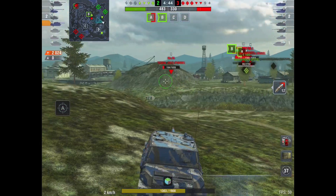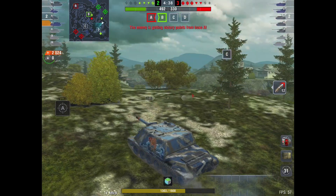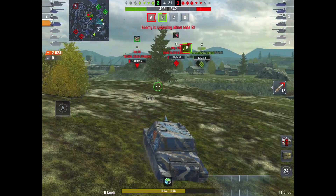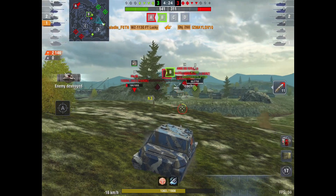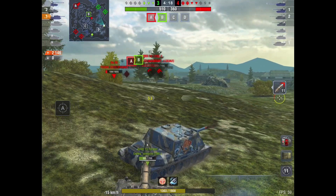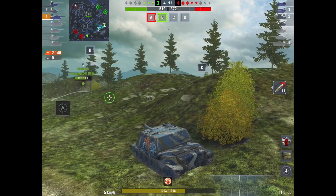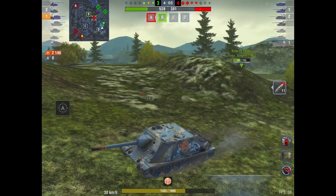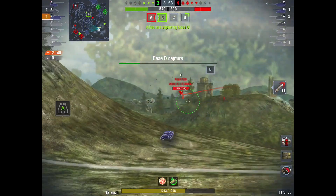They're doing okay, they've got a couple of bases — or wait, they're taking our A base, that's not good. We need to get that D base because they've got more tanks than us. If we don't get that D base now we're not going to get a chance, because they're going to be ahead and they'll just stop us getting it. We've got to get it now while we can before they push through.